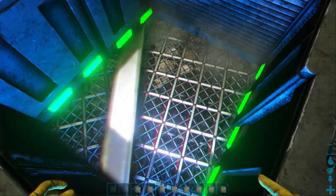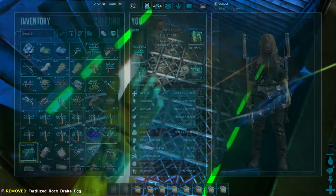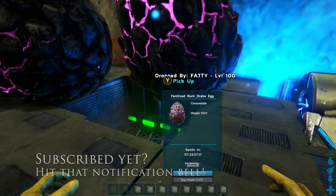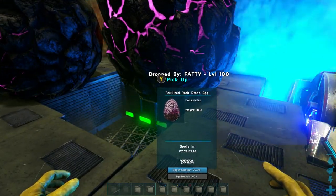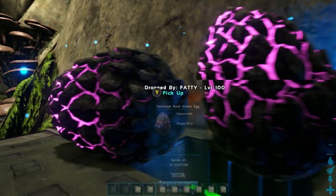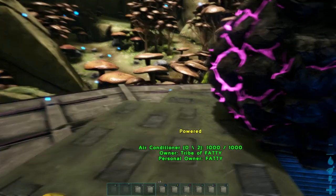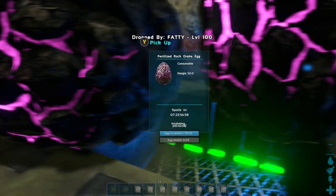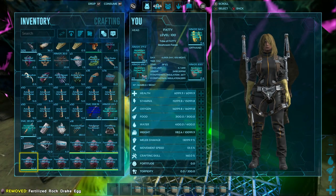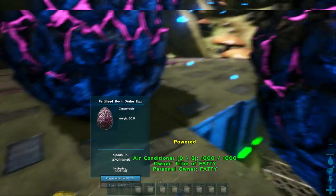You can see the egg health is zero percent down there, but it is incubating. I created a hole in the middle to hopefully be able to put the eggs in the center, but as you can see I'm having trouble doing that because the eggs are so big. It might be easier just to create a solid platform of about 20 to 25 air conditioning units — which is eventually what I end up doing, filling in that hole. You can see these eggs are incubating; the blue line shows it's at 98% and going down, but the egg health is still 0%, so if it loses even a fraction of the health, the egg will disappear.